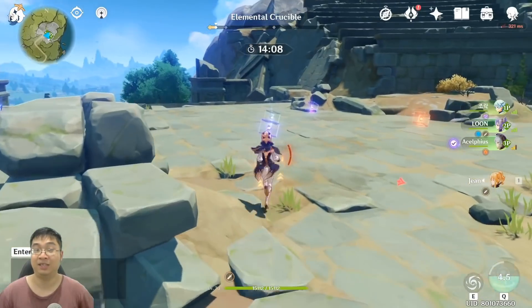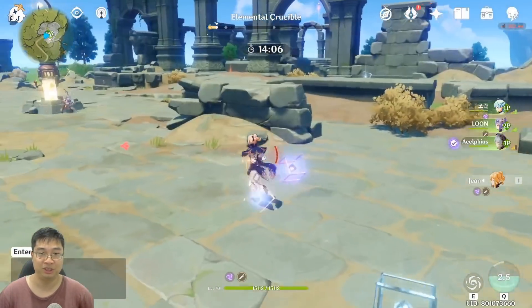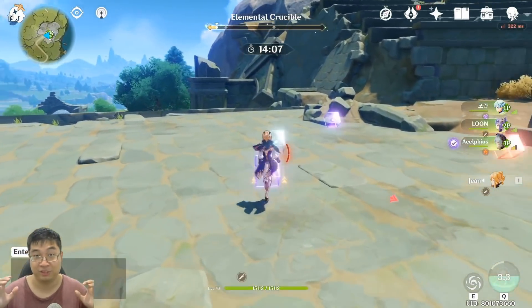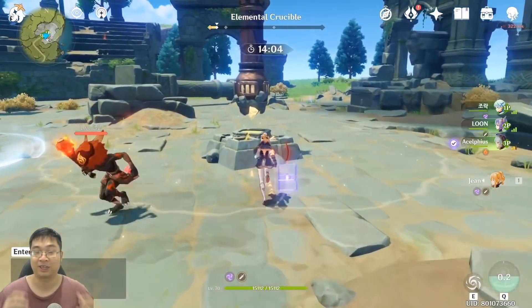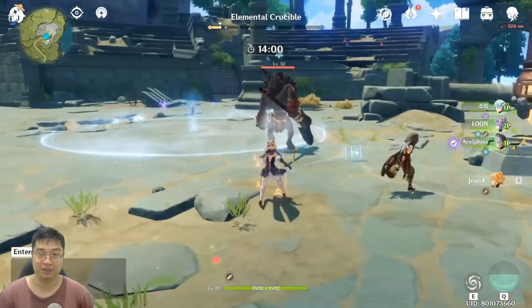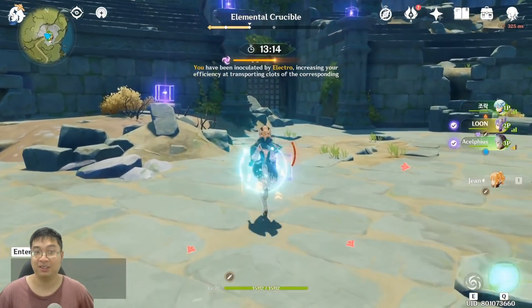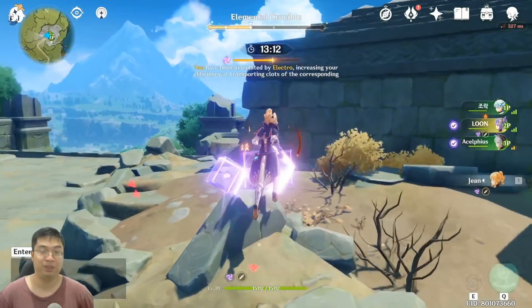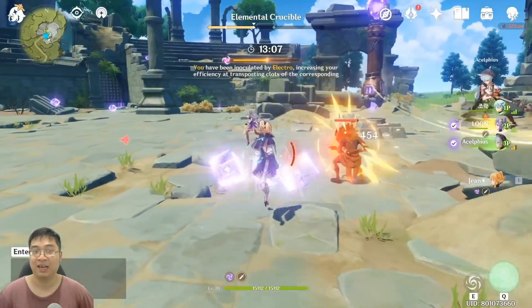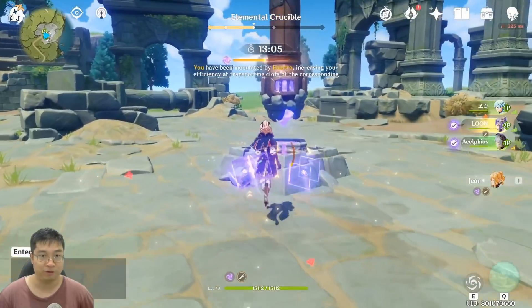In the replay, you can see that at the start I was fetching one cube at a time. Notice there was a bunch of the same elemental cubes in front of me — I could have collected and returned them all at once, which would have doubled or tripled my speed. Here you can see the correct approach: I'm getting elemental overload with electric and collecting all three cubes at once, returning them with triple efficiency.